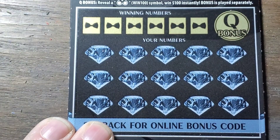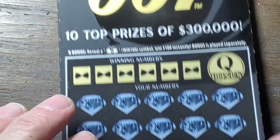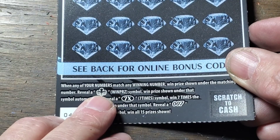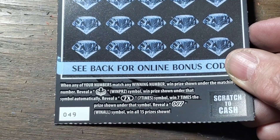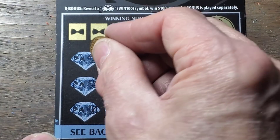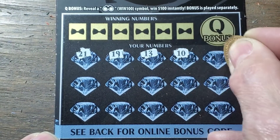Can we find a Q bonus up here? Q bonus — that's a Q bonus. Win 100. You should get the Q coin to do that. Find the old Specter symbol, win the prize. Seven times — win seven times the prize. And a 007? Yes, you got it — wins all the prizes. Maybe we can find that today. That would be nice to see. I haven't had a win all on a $10 ticket in quite a while now.